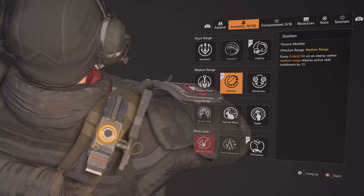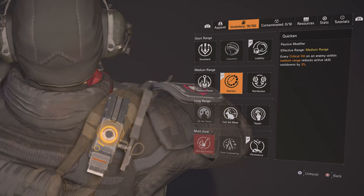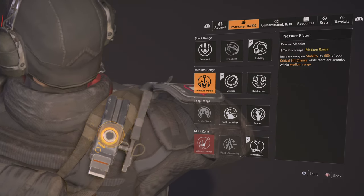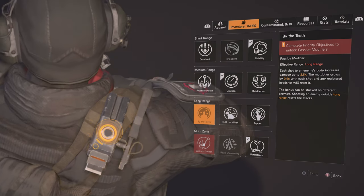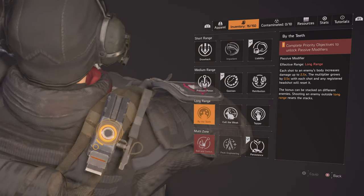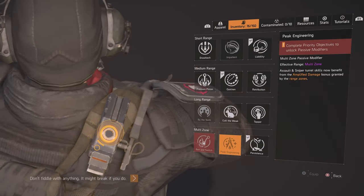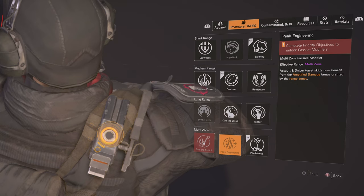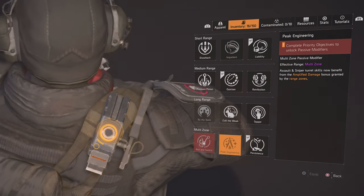Quicken is really amazing — every crit hit on an enemy within medium range reduces active skill cooldowns by 3%. You also have 100 crit chance and Stability. There's a modifier where each shot on a body gives you a multiplier. Maximum Rifle and Tapper for headshot damage. Hazard Protection if you are close to an enemy is really good for skill builds — your Assault and Sniper turrets will get the amplified bonuses, which is really nice.